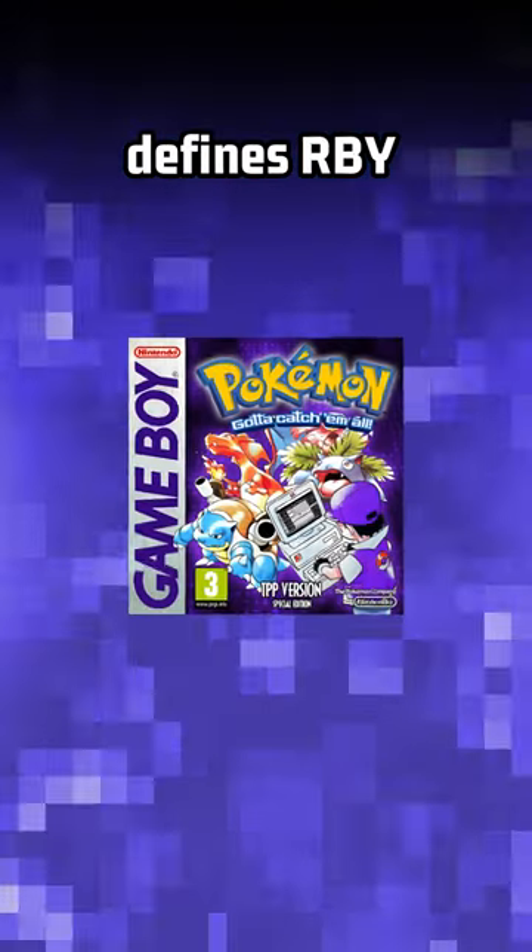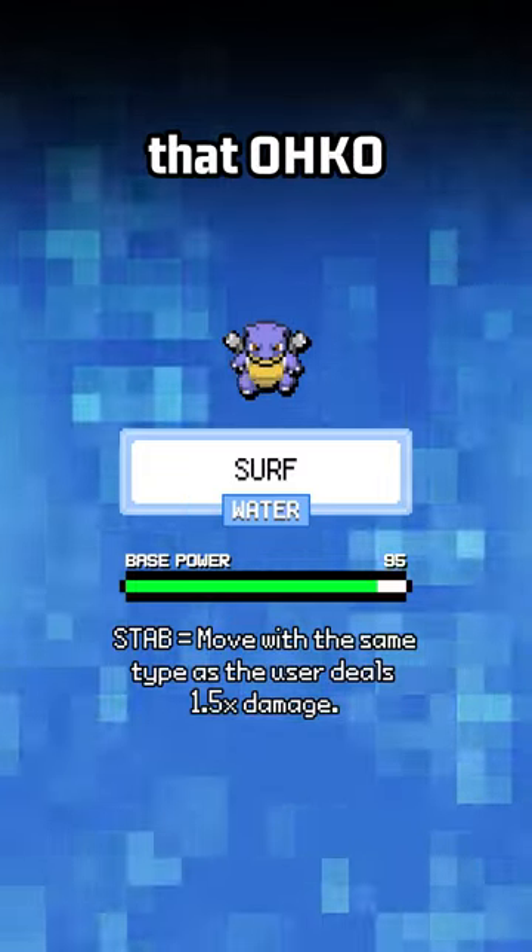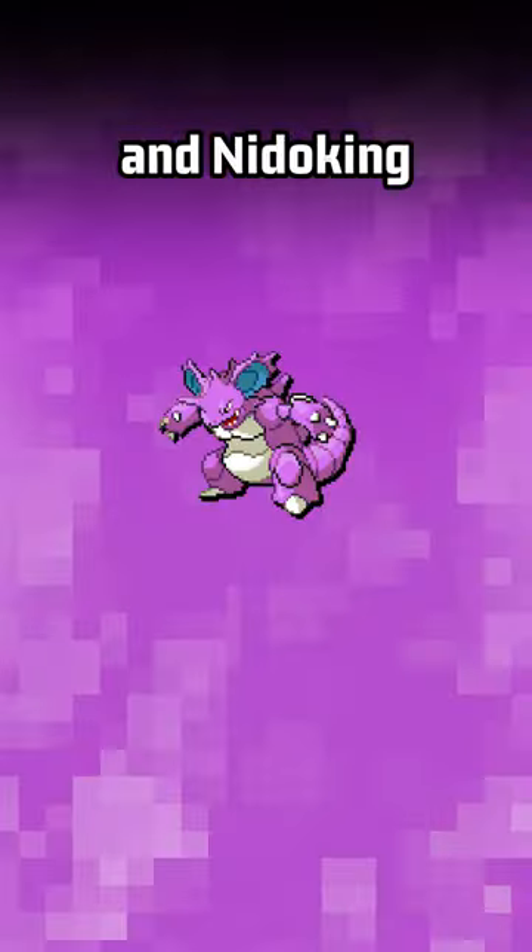Blastoise is a Pokemon that defines RBY OU-tier. Surf is the main STAB move that one-hit KOs Golem and two-hit KOs Charizard, Ninetales, and Nidoking.